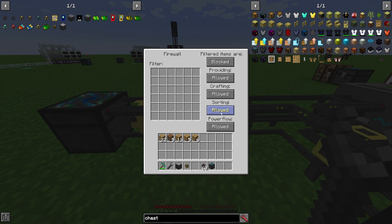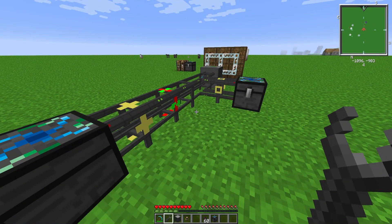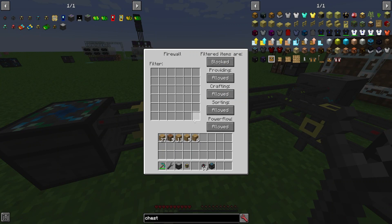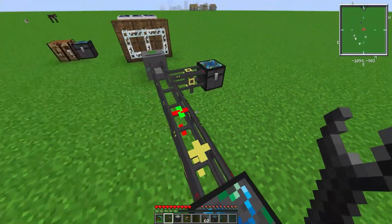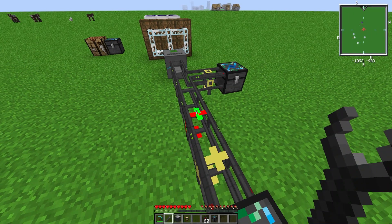You have all these options: do you want items to be allowed through, to be sorted, crafted, just for providing. Filtered items are blocked by default, meaning any items you put in this filter will not be allowed to pass through this firewall pipe. So with this current setup, if I take these planks out it will simply send five more. If I switch this to 'filtered items are allowed' and have nothing in the filter, now when I take out the wood planks it will not send more because nothing is allowed through this pipe.